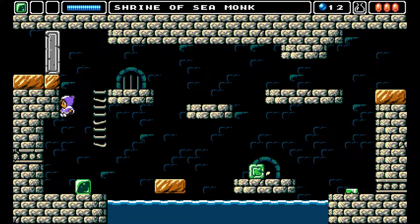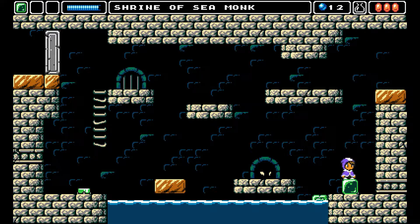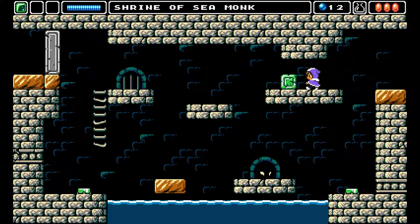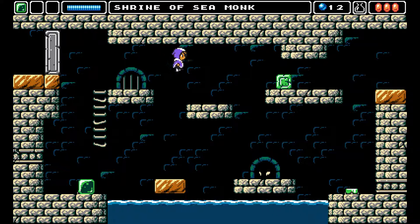I have to somehow press these both at once? How would I do that? The green one... this here has to be... oh, okay, this is actually really easy. Gotta go across here, do this — I was way overthinking it. And we do one of these, and this will open the door. Nice.